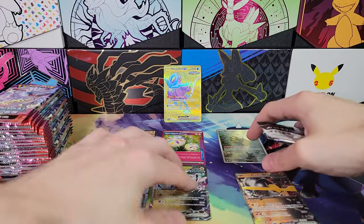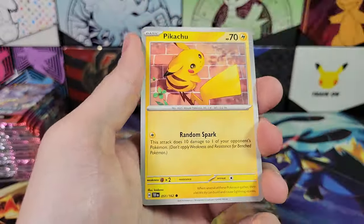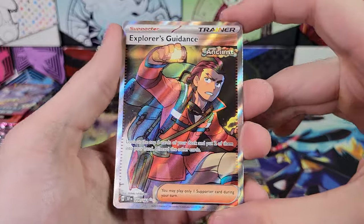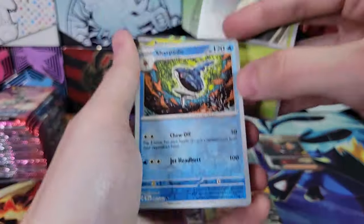That is quite a lot of hits for the first half of the box. Bramblin, Iron Treads — it's Explorer's Guidance Full Art, very nice. That is eight hits for the first half of the box — a lot of hits for half the packs. So if we keep on this pace, it'll be a 16-hit box, breaking my record for this set.